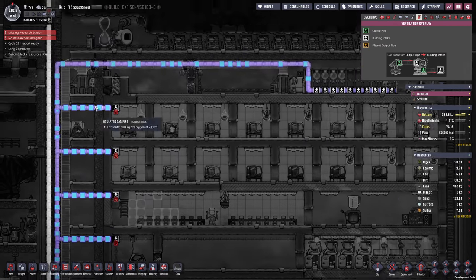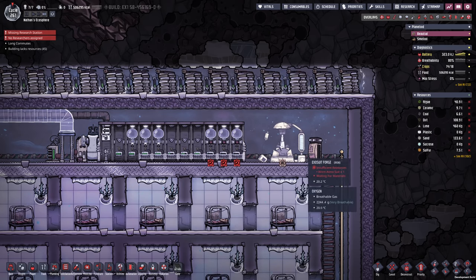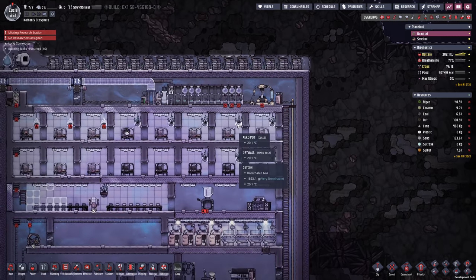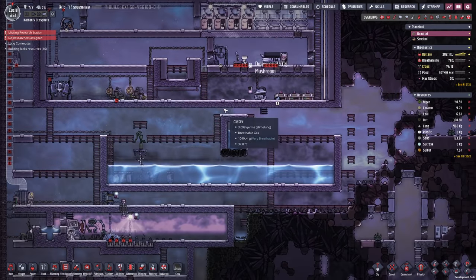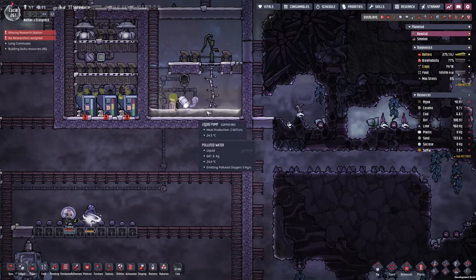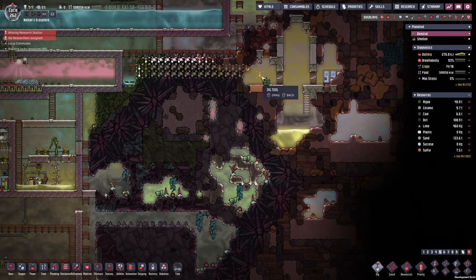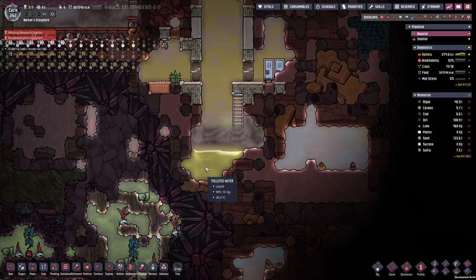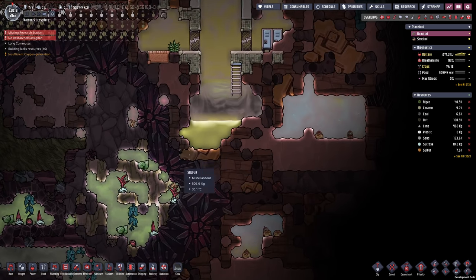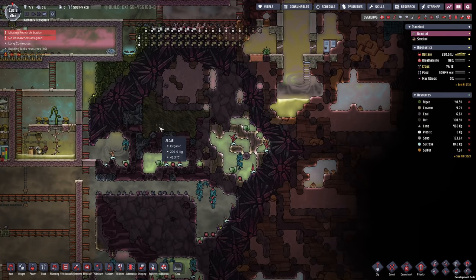Something interesting that I'm observing here: with our current oxygen system, we will not be able to supply all of the 16 atmos suit docks. That is actually not a permanent problem, because sooner or later we're gonna run out of the polluted water and we'll have no choice other than to switch to the electrolyzers. For now though, I have at least a little bit of polluted water left and I'm actually gonna make use of that. It looks as though we get more and more reasons to actually discover the new planetoids.